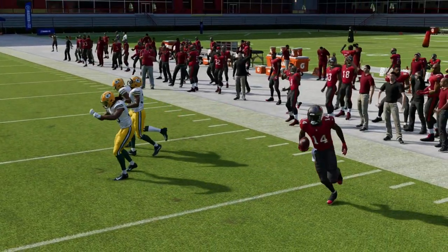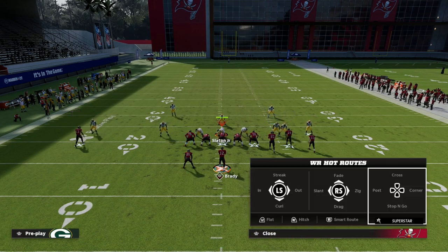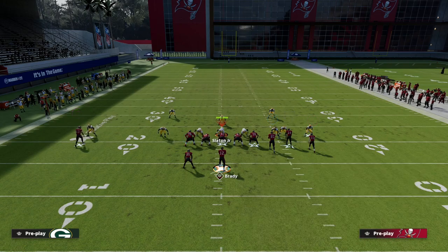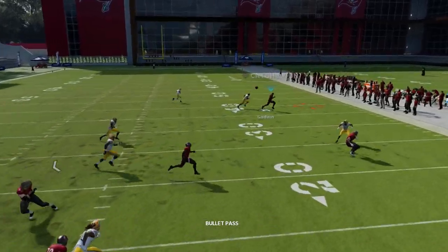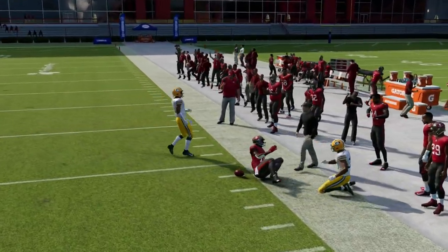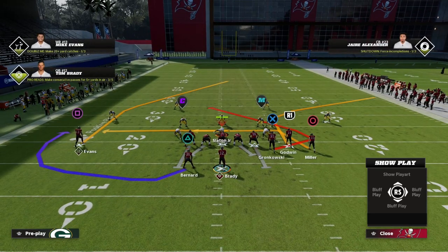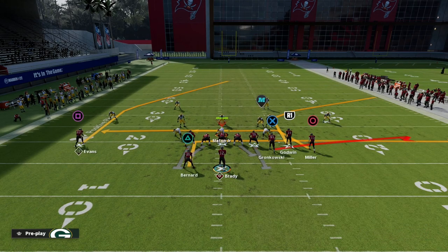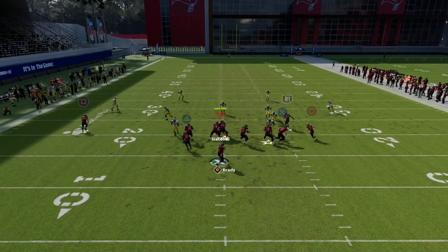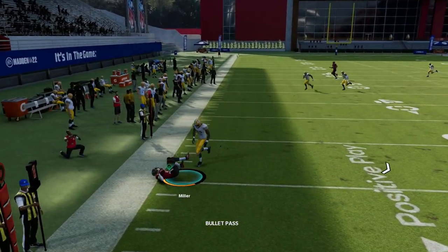If you re-corner that player, in my experience it gets a little better separation against cover one, forcing them to play zone on that side of the field. This is a great way to attack the defense and manipulate man-to-man. It's also really good against zone because you have a high-low on the right, a post back-breaker route, and a drag that can get open against any zone in the game.